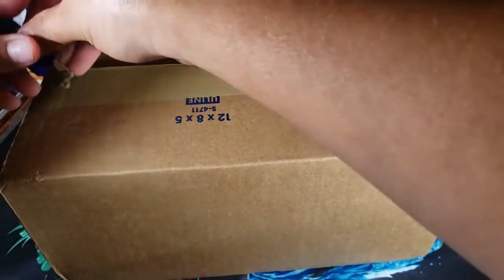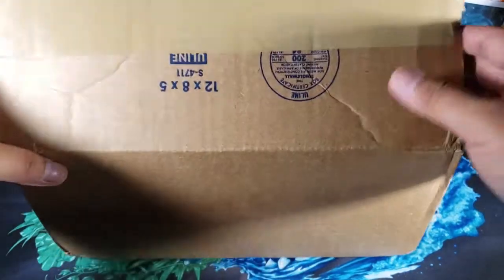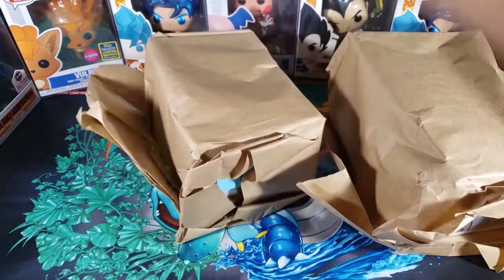We should have two pops in here, like always. These boxes always come with two pops — one of them is going to be one of the ones in the picture, and the other one is most likely going to be a common. For the common, I'd want it to be something I like: Rick and Morty, My Hero, Pokémon. Let's take them out without looking — we have a paper that tells us what we got.